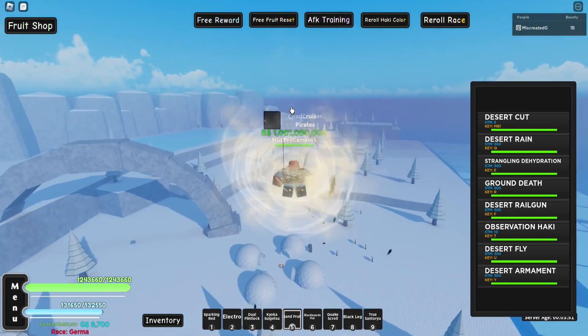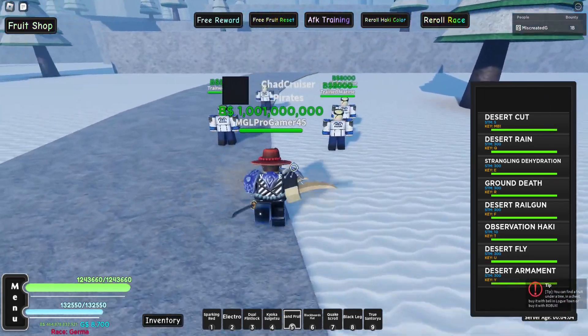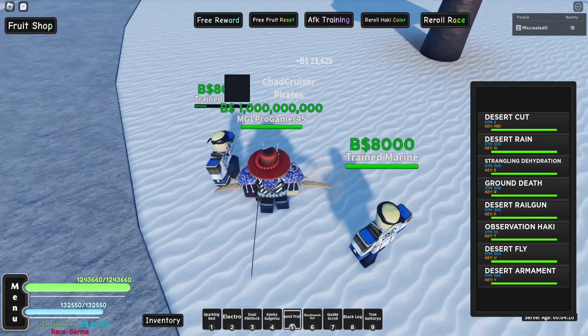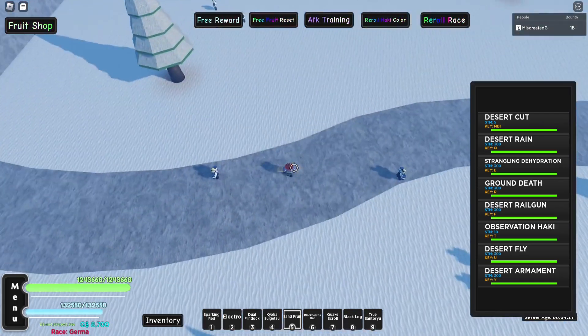First up we need to equip the armament. The armament allows you to use your M1s. This is without Haki or anything on — looks like 57k damage. It's not crazy but that's without Haki or anything on, so not gonna be that much.